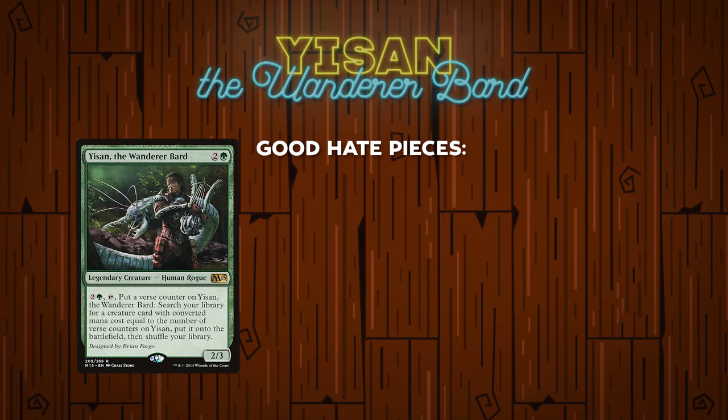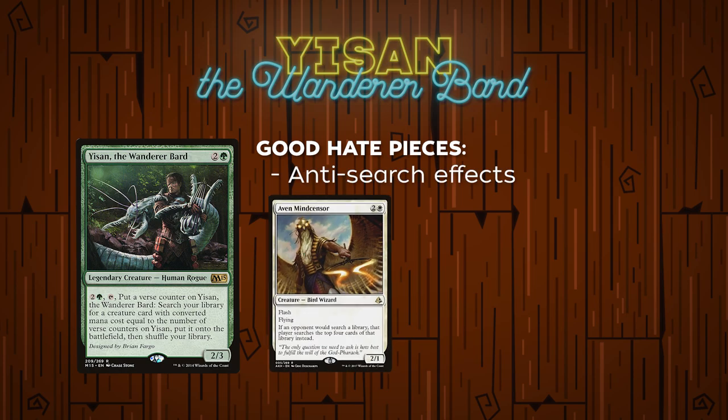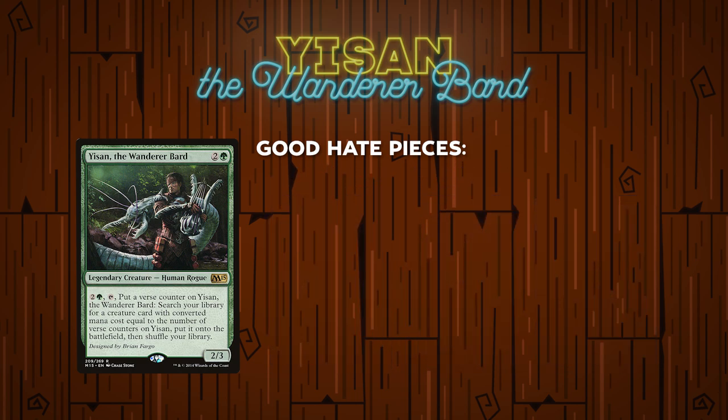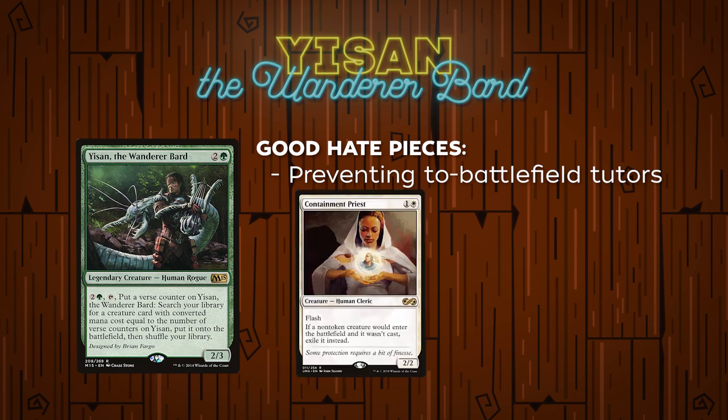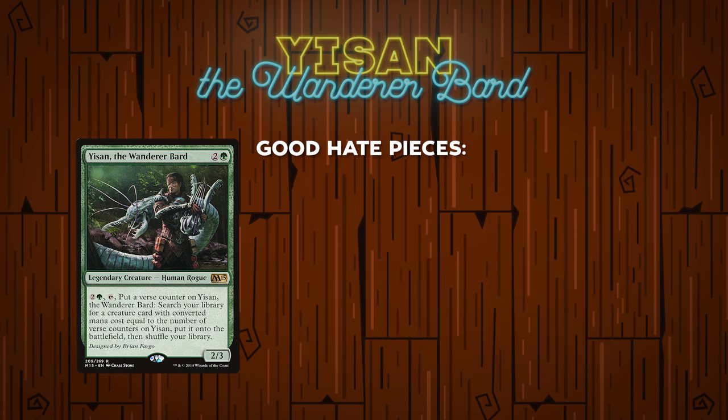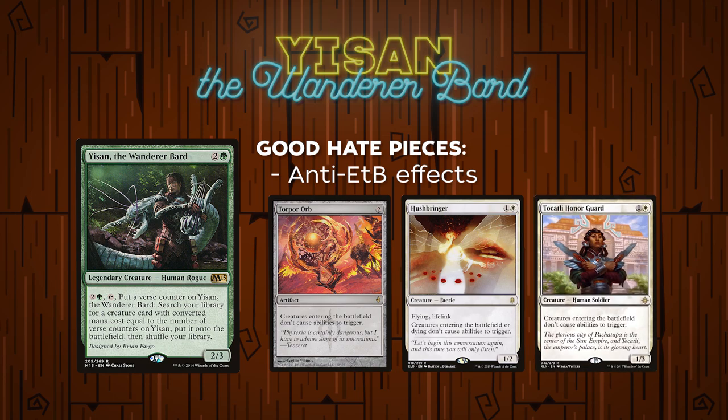Anti-search effects like Aven Mindcensor or, in the right deck, Stranglehold can do a lot of work to prevent the Yisan player from searching up the cards they need. Cards like Containment Priest or Graf Digger's Cage will disallow the tutoring from being successful — they may search up the combo piece using Yisan's ability, but it won't be able to enter the battlefield. Anti-ETB hate pieces like Torpor Orb, Hushbringer, or Tocatli Honor Guard do a decent job stopping the win conditions Yisan goes for, particularly Craterhoof Behemoth or Regal Force.